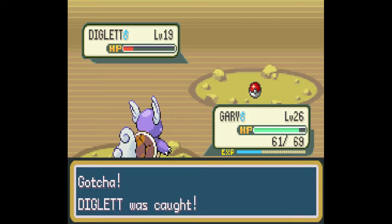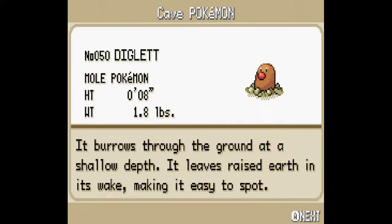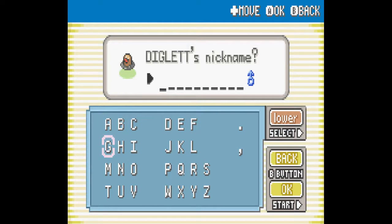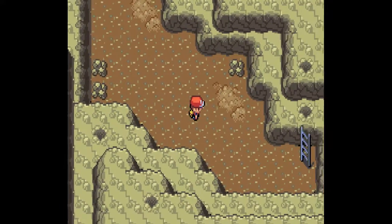So we got ourselves a Diglett. What are we going to name him? He looks like... looks like a Winston. Winston. Alright. Check it out, put a little poofy mustache on him — it'd be perfect.